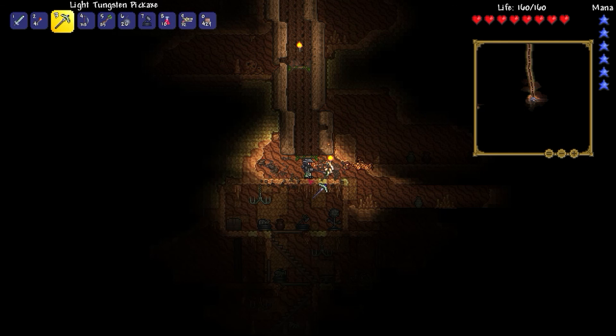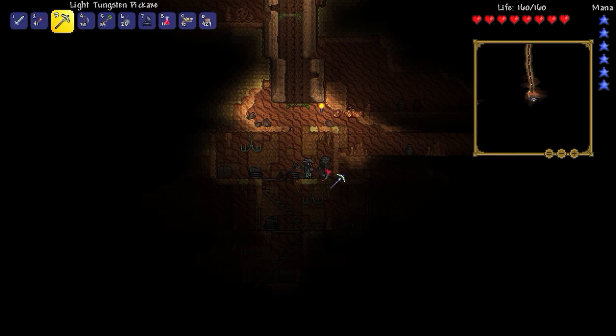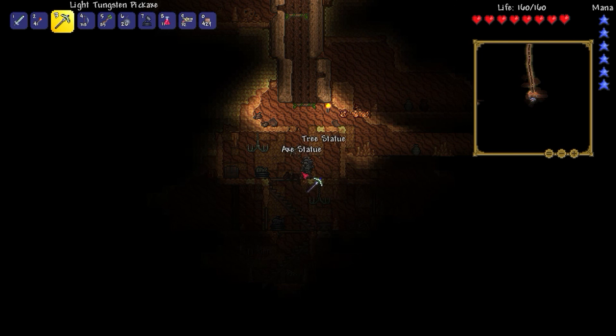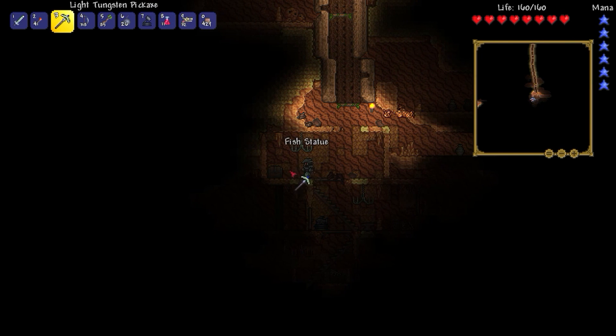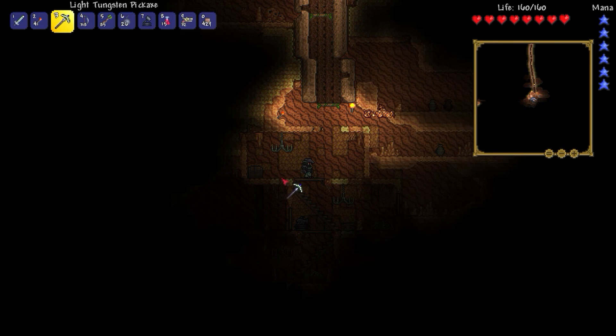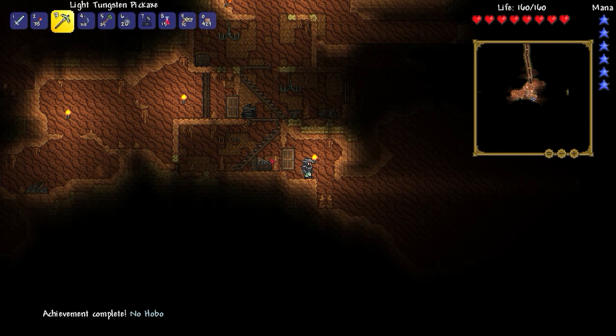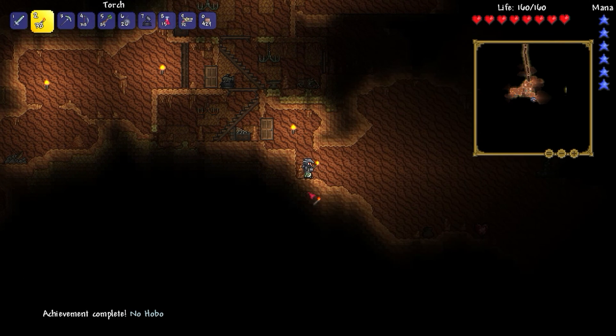Ooh, statues and a tree statue. I'm getting a nice statue collection going here. Bottles for dank meme potions. Ooh, that's a lot of glow sticks. My inventory just completely filled up. Achievement completed — No Hobo. I don't know what I did. I opened this door, but okay.